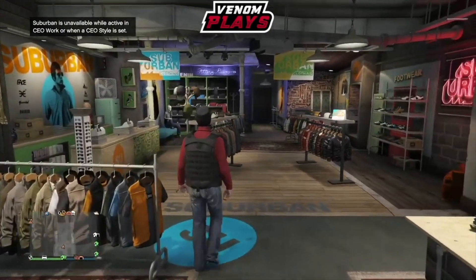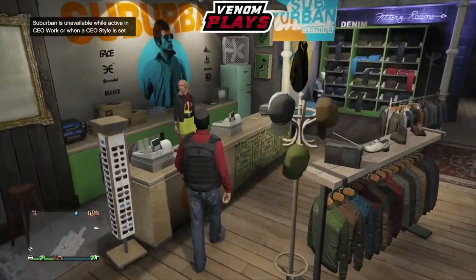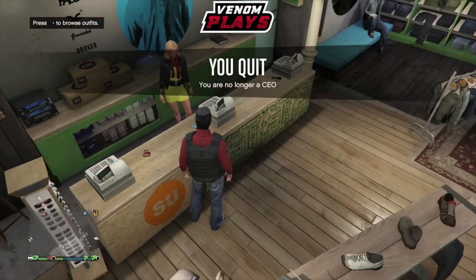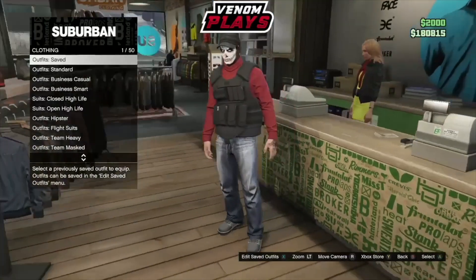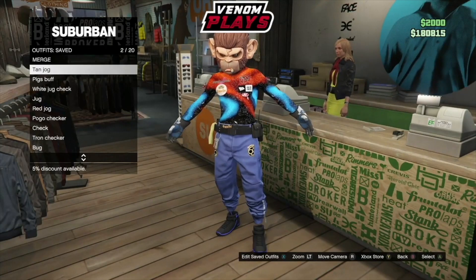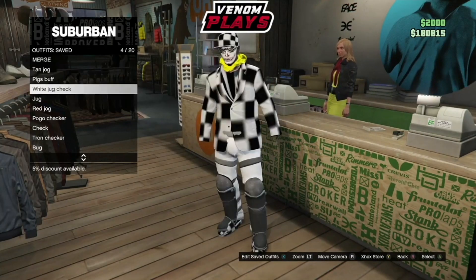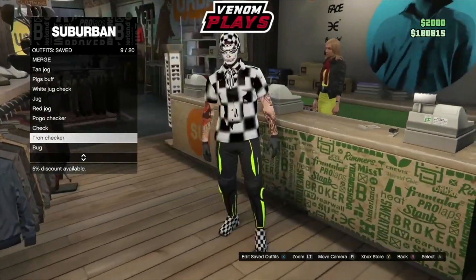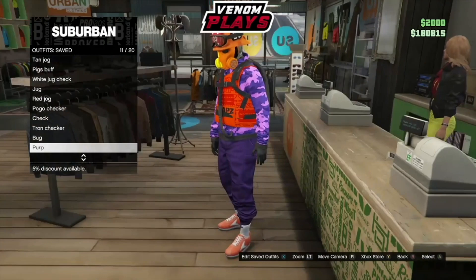It will put the CEO vest body armor back on you. As you can see, it does kick you out and then puts the CEO outfit on. This is where you want to quit being a CEO. When you do quit being a CEO, you will still have the outfit on. Just go ahead and save it to any outfit slot that you want.